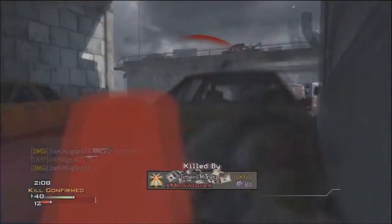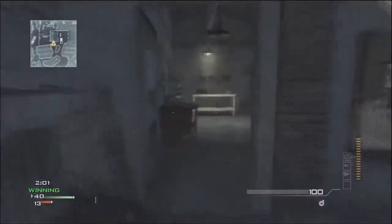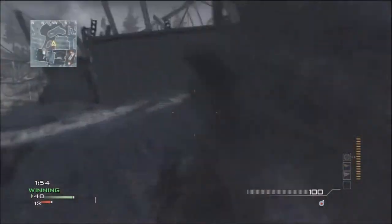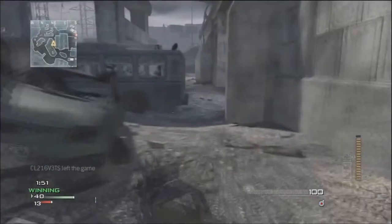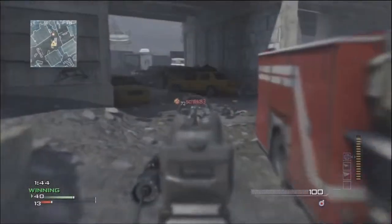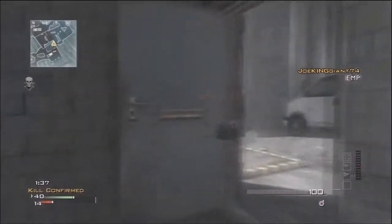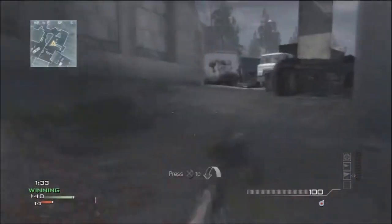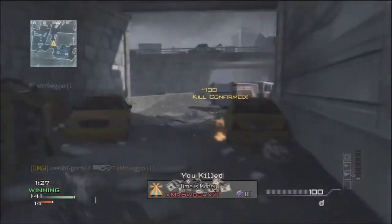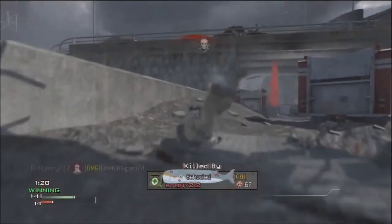If you have a high KD — like a 1.8 for example — Advanced Warfare will try to match you only with people who also have a 1.8 KD. The big problem is that if nobody else has a 1.8 KD, the search will last a long time. You could be sitting there for a whole minute. If nobody near you in Texas has 1.8, it searches further — Oklahoma, other states — and once it finds one player, it still has to find seven more. So search times are going to be much longer.